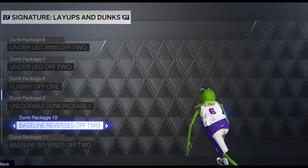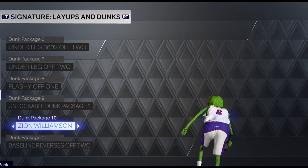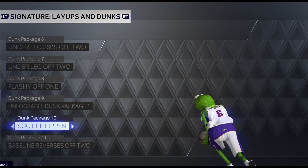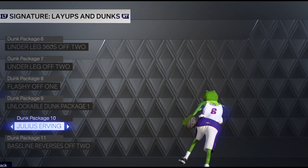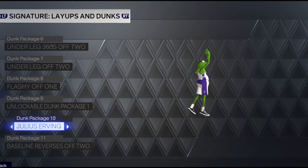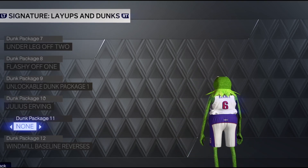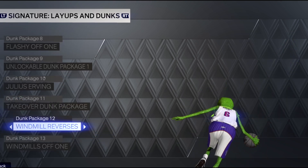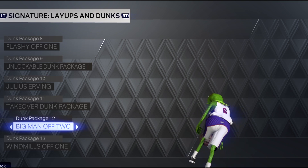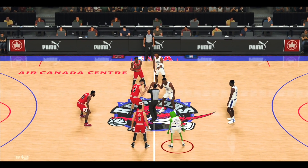All of these dunks are what we're going to use in the game with Kermit the Frog. Our go-to dunk package is the takeover dunk package — it's almost as if we have infinite takeover because every time we come down the court we'll be able to pull off a takeover dunk. We also have the unlockable dunk package one, and I had to throw in Julius Erving. Let's do it.